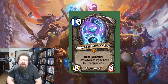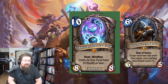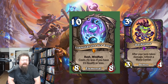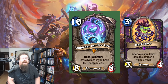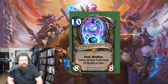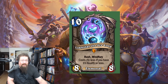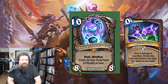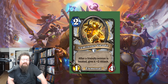At number four we have a neutral legendary: Lokholar the Ice Lord — a 10 mana 8/8 Elemental with Rush and Windfury, and it costs five less if you have 15 health or less. I think this goes into Even Warlock — you're going to get below 15 health quite a bit and then you have a five mana 8/8 Rush Windfury, which is insane. It could also go in pain Warlock. Any deck where you reliably get down to 15 and can survive — especially in wild with huge heal swings and Molten Giants — Lokholar fits in. You can get it back with Raise Deads and it can get absolutely out of control.